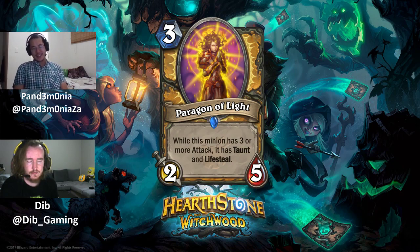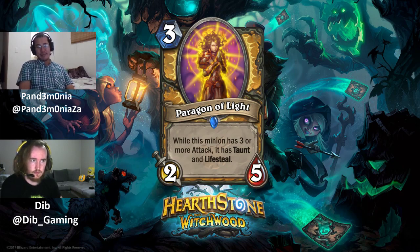Blessing of Kings is quite appealing on Paragon of Light. Against aggro, a 3 mana 2/5 is decent, and if you then play Blessing of Kings on it, you get a 6/9 with Taunt and Lifesteal, which feels pretty strong. That's definitely an option for a midrange or buff Paladin.